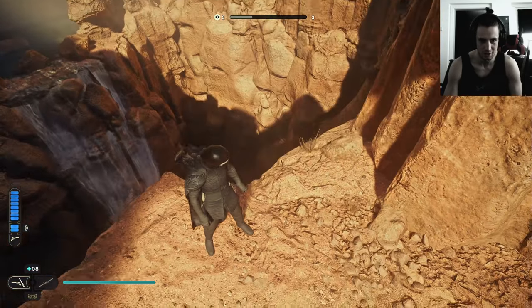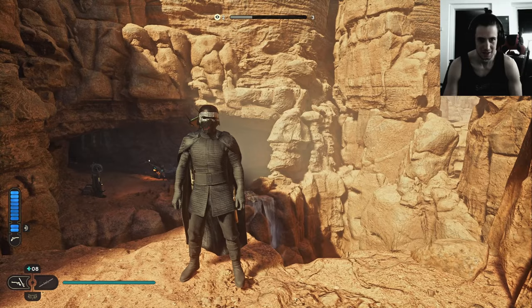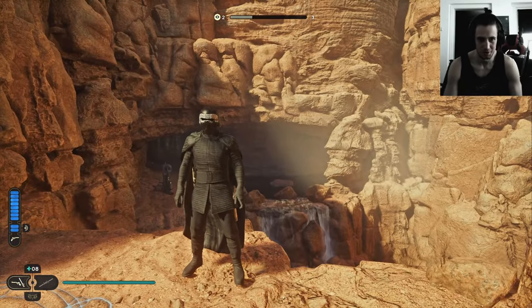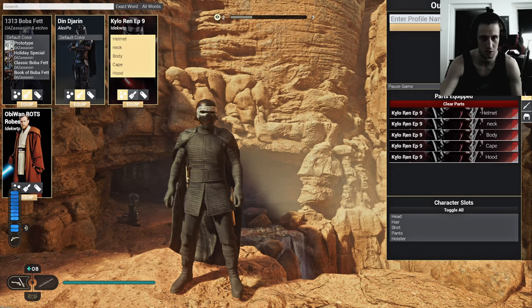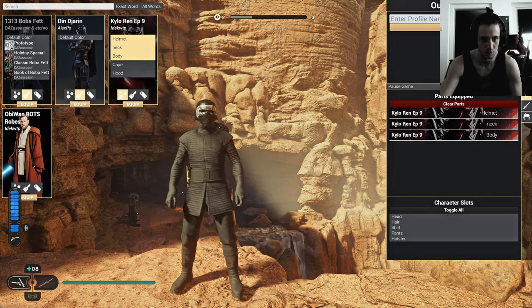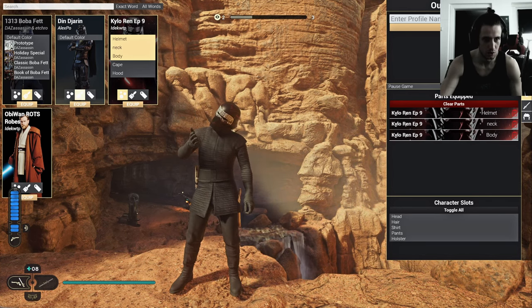We got Kylo Ren again, this time from Episode 9 with his crossguard saber. Last Kylo Ren mod I covered I had stuff clipping through. I'm gonna go through photo mode in a second with everyone so you can get a closer look. That's pretty much Kylo Ren. You can get rid of the cape, still looks good.